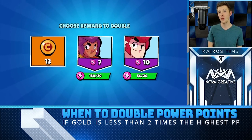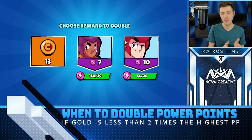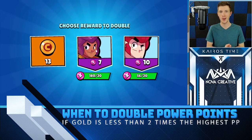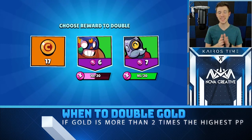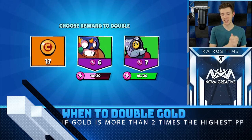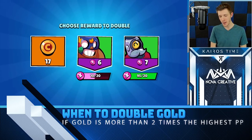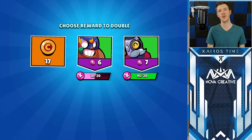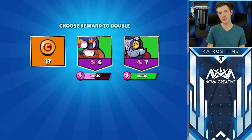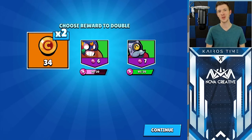For example, if the highest power point reward is 10 for Colt, the gold equivalent would be 20 gold. If we only have 13 gold, then 20 is more than 13, so the best option is to double the Colt power points. In another situation with 17 gold and the highest power point being 7, doubling that 7 gives 14, which is less than 17 gold — so in that case the best option is to double the 17 gold to get a nice 34 gold.